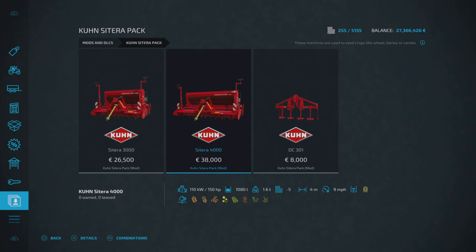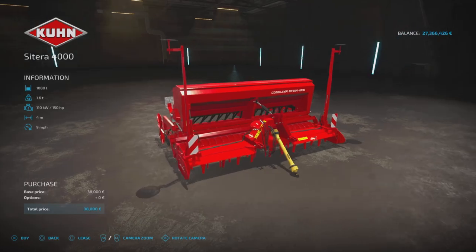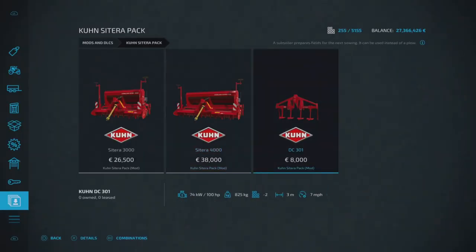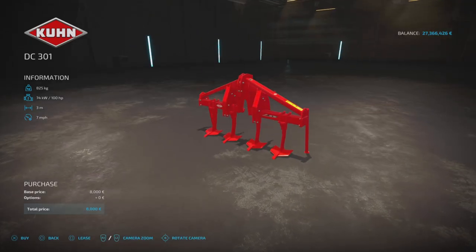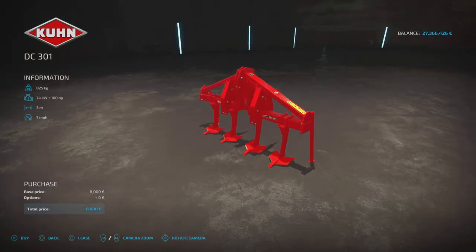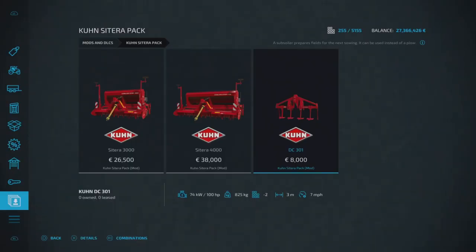Then we've got the Satara 4000 — £38,000 to buy, requires 150 horsepower, holds 1,080 liters of seed, five slots on console, four meters wide, also nine miles per hour, and the same crops. Both have ridge markers. Then we have the subsoiler, the DC 301 — £8,000 to buy, requires 100 horsepower, two slots on console, three meters wide, runs at seven miles per hour. We already have a four-meter one in base game, but this is a three-meter option. That is the Satara pack by Matt 26.